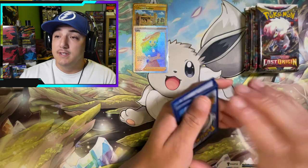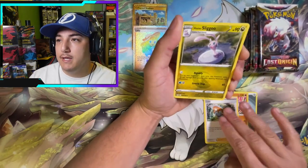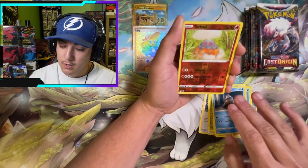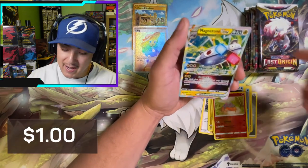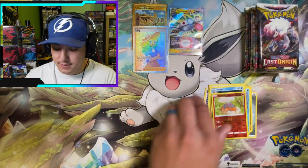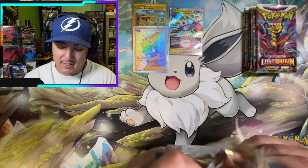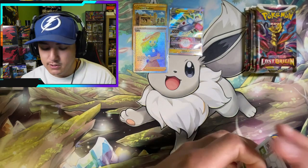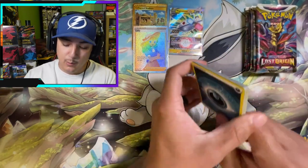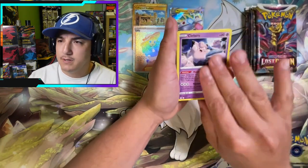Maybe I can speak it into existence right here. We got Metal Energy, Meganium, Lady, Sligoo, Ducklett, Binacle, Goomy, Bronzor, Snover, a Torqueal reverse, and a Magnezone V-Star! There we go — some binder love right there, that was one we were missing. We officially added two cards to the master set binder. If I can figure out how to edit it in, maybe you'll see a little insert of me adding the cards to the binders.